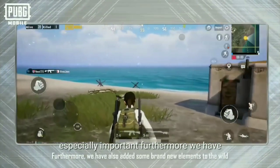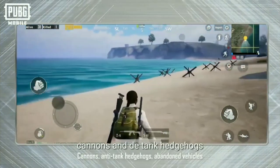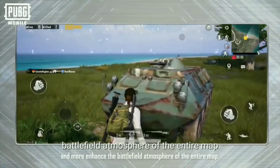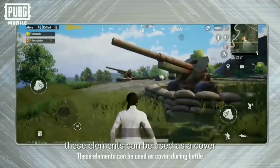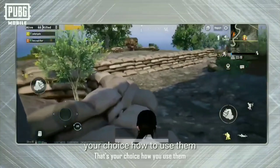Furthermore, we have also added some brand-new elements to the wild: cannons, anti-tank hedgehogs, abandoned vehicles, and more — enhancing the battlefield atmosphere of the entire map and bringing more possibilities for battles. These elements can be used as cover during a battle or as a shield while evacuating. That's your choice how to use them.